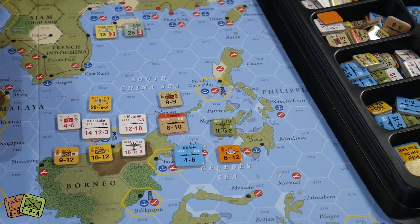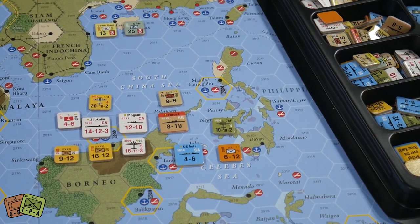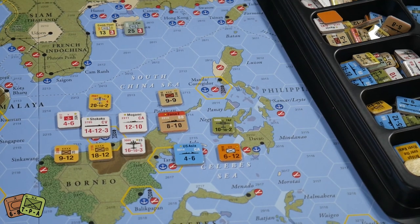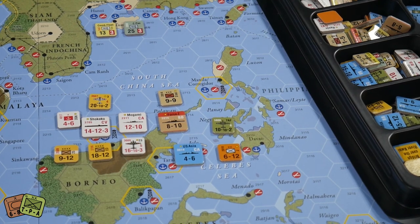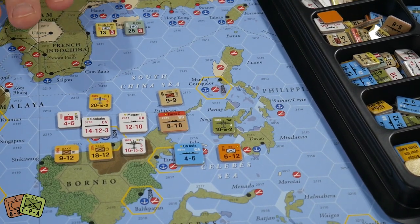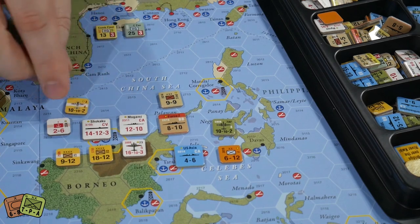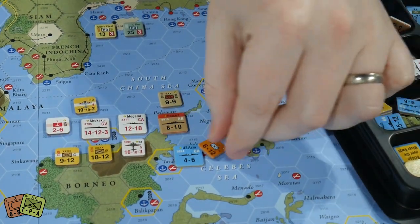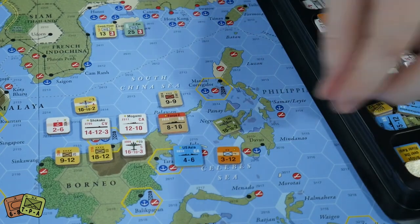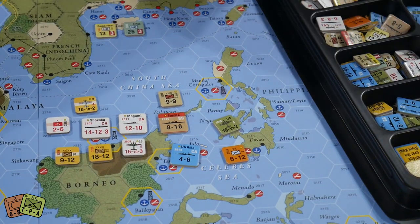Some units — like the 25th Army here — don't have a four-digit number on the front, but they have a tiny white triangle on the corner. That's an indication to flip it over, where you'll find the four-digit number. This unit starts on its reduced side, which is a weaker combat strength — it went from 18 to 9 — representing fighting before the game that left them understrength.